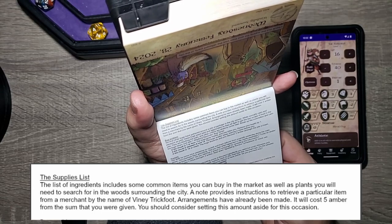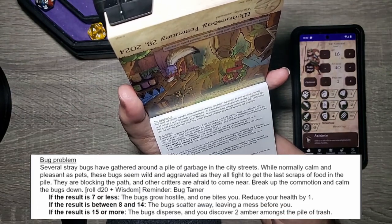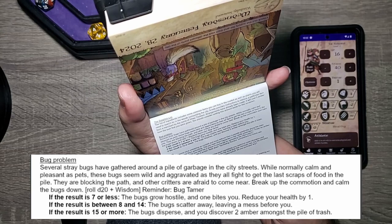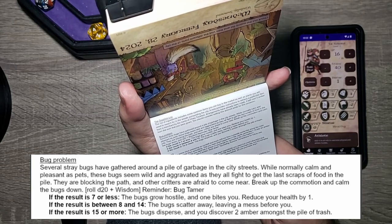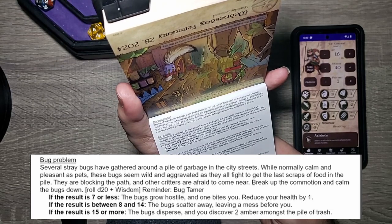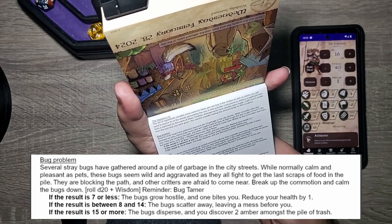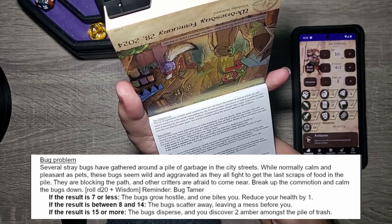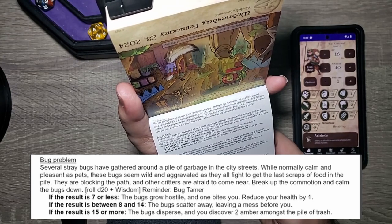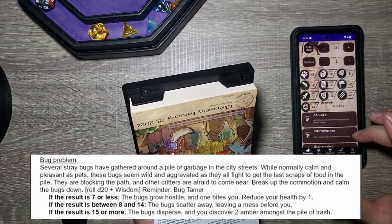Bug problem! Several stray bugs have gathered around a pile of garbage in the city streets. While normally calm and pleasant as pets, these bugs seem wild and aggravated as they all fight to get the last scraps of food. They're blocking the path and other critters are afraid to come near. Break up the commotion and calm the bugs down — that's a d20 plus Wisdom roll. A reminder: Bug Tamer ability could apply here.